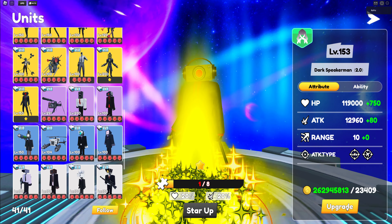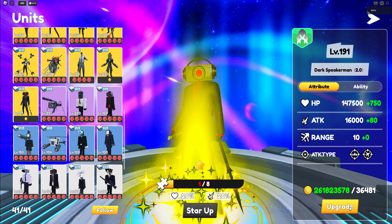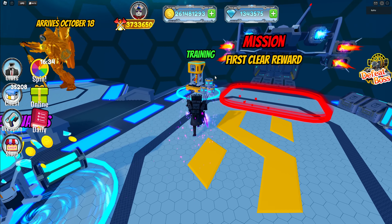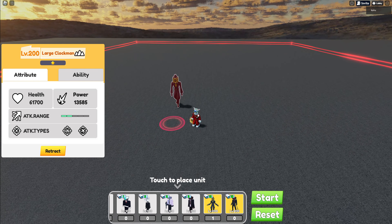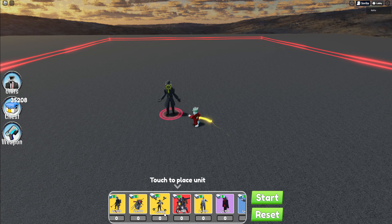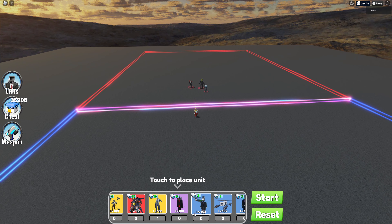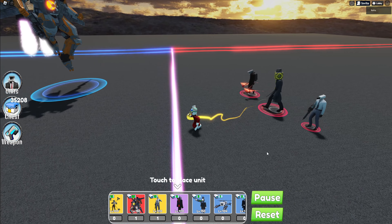We have two ways to get those units. Number one would be pulling through the normal pull system, but I don't really want to put diamonds into it. What I want instead is to try to get it out of those boxes, because those boxes have legendary cards as well, especially these two. If that's not enough, I will try to use those to push up more boxes to get it. That's how we're trying to get it, and then I can showcase the unit.